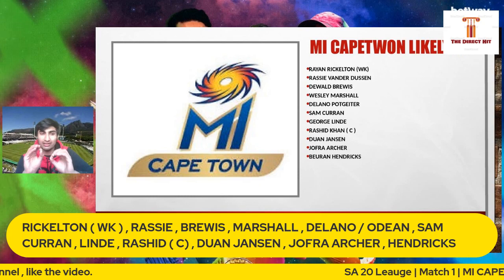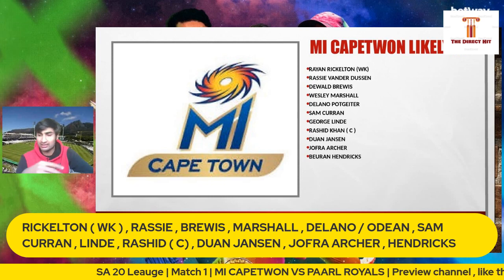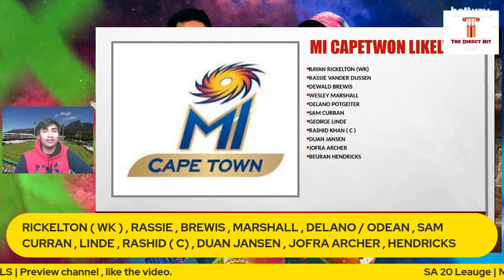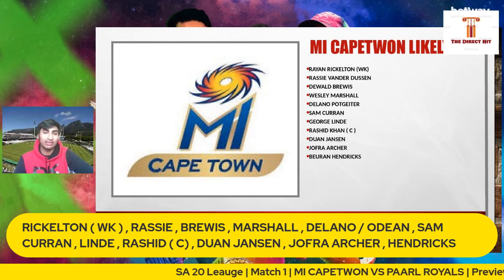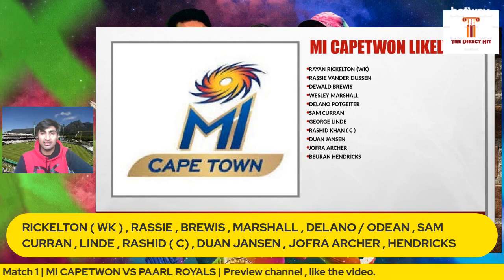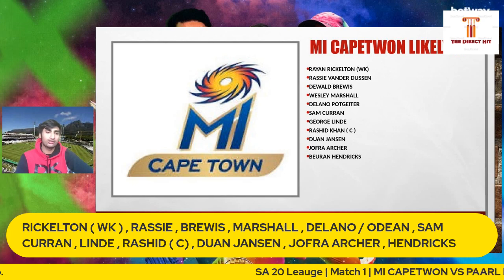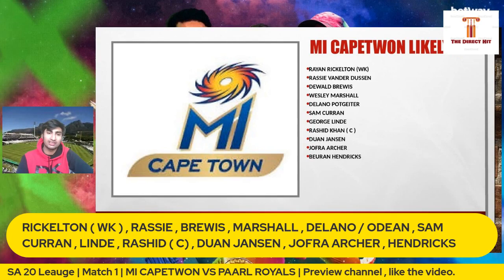Liam Livingstone may not take part. Same for Kagiso Rabada — he was playing the Sydney Test match, so I don't think he'll make it either. For me, it's going to be Ryan Rickleton, the left-handed wicketkeeper-batsman, and Russy van Niekerk opening the innings, then Dewald Brevis at number 3, Wesley Marshall at number 4. Delano Potgieter — left-arm medium bowler and batsman — or Odian Smith. Sam Curran, obviously the star of the T20 World Cup. George Linde with left-arm spin. And Rashid Khan.